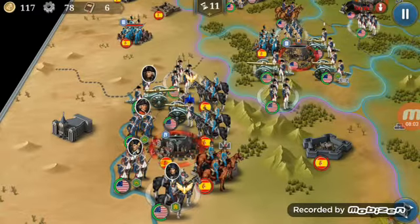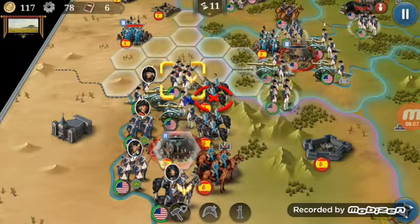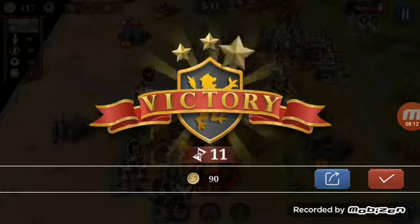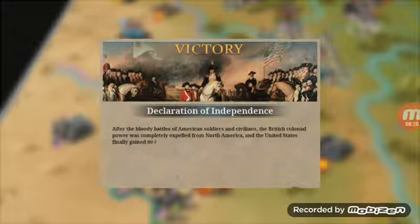I think I can get the city right away. Yes, I can. That's it — we end the Declaration of Independence. Victory! After the bloody battles of American soldiers and civilians, the British colonial powers were completely expelled from North America and the United States finally gained its independence.